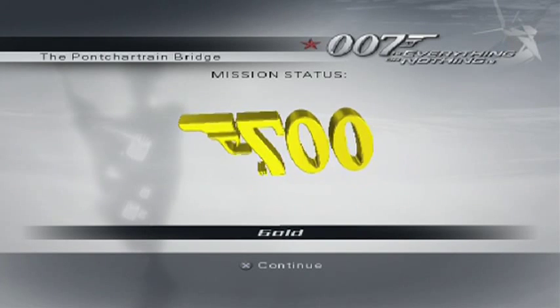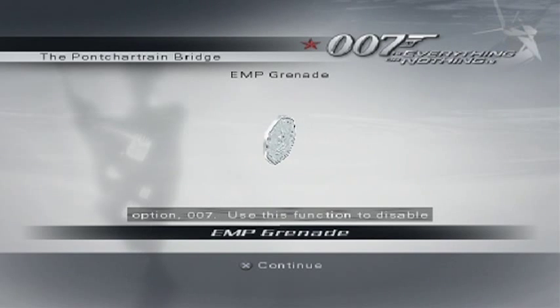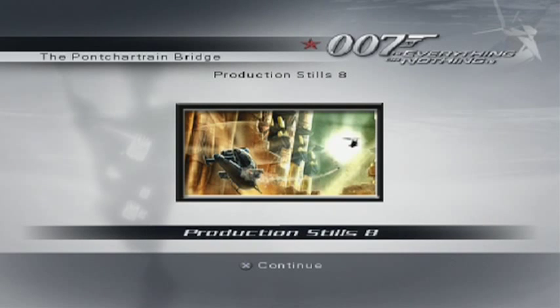I think we've maybe unlocked some stuff by doing this. The trusty EMP grenade — you've got to have them. It's one of those things in video games. They're there all the time. That's going to help us destroy machinery, computers, cameras, stuff like that. And there are some more production stills — we might look at those, although I haven't unlocked all of them, so we probably won't at the end.